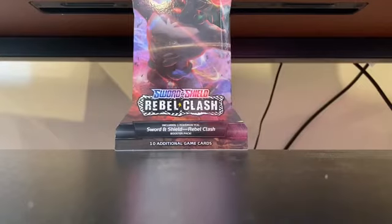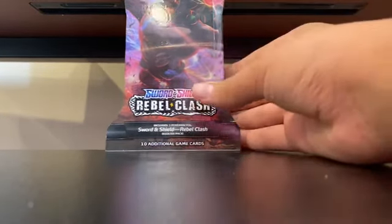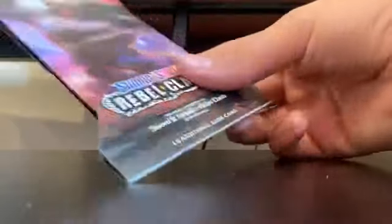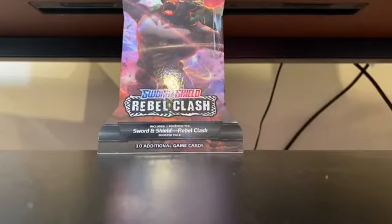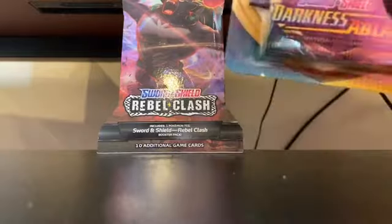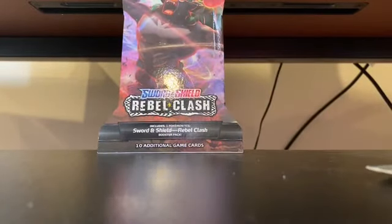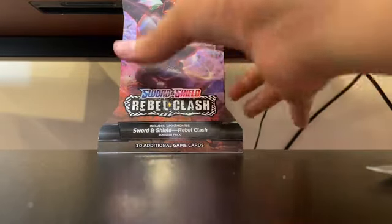Hello everyone, welcome back to another video on 9-Op. I'm going to show you the Sword and Shield Rebel Clash Pack. We're going to be opening up some Sword and Shield packs today, and also some of the new ones — Darkness Ablaze — which comes with two packs for the price of one. It's $4.99 in store and $4.16. We also got a Poltergeist, which I'm going to open up at the end. Let's get started.